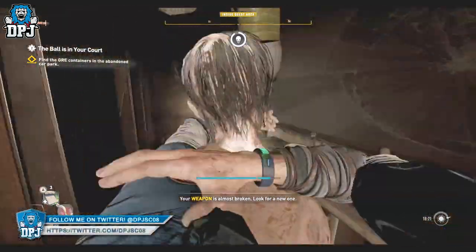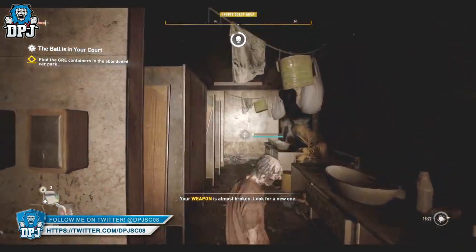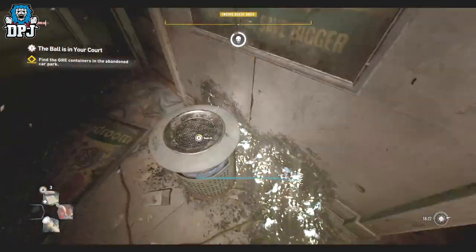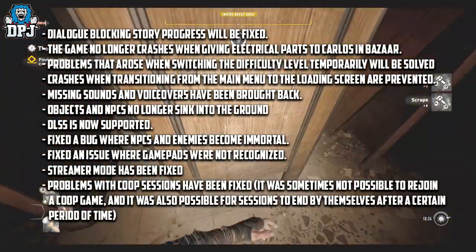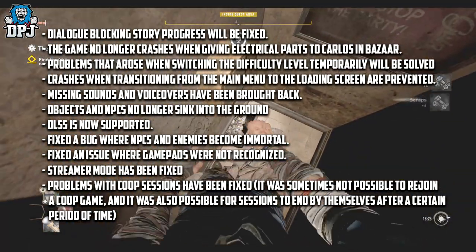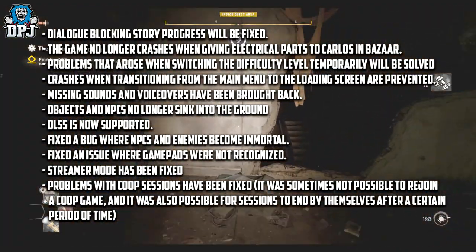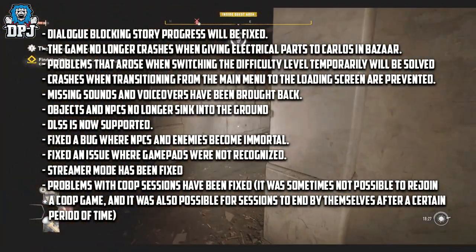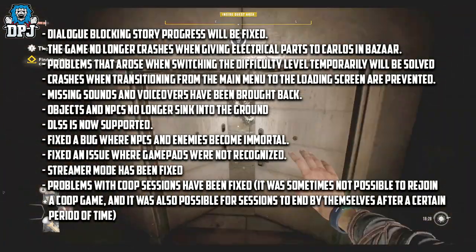We don't have details on all of them — going through a thousand would be absolutely ridiculous — but we do have information on a few. Dialogue blocking story progression will be fixed. The game no longer crashes when giving electrical parts to Carlos in the Bazaar. Problems that arose when switching the difficulty level temporarily will be solved. Crashes when transitioning from the main menu to the loading screen are prevented.